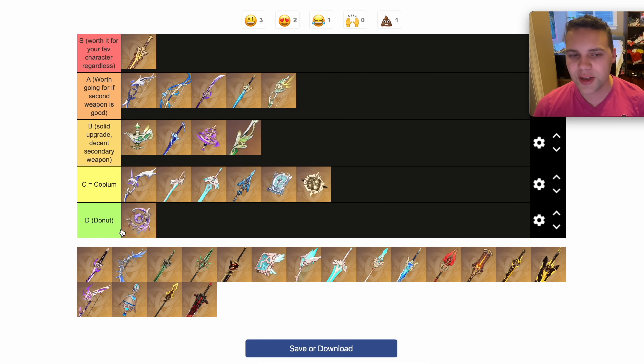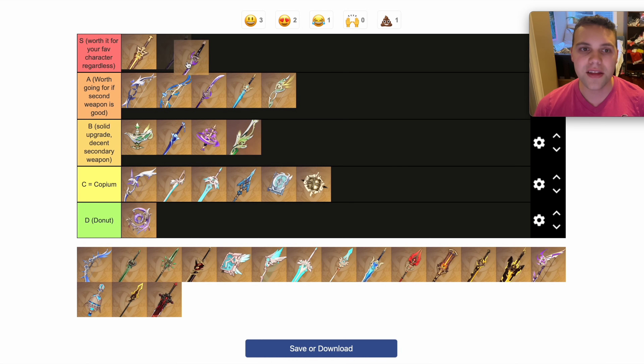This banner — as much as I would like to put it in the Donut tier — it's still a five-star weapon with five-star stats. If you're using a shielder, it is in the Copium tier; if you're not using a shielder, it's in the Donut. The Mist Splitter is another S tier weapon, because it's so powerful and so universal — basically an amazing choice for any sword user.